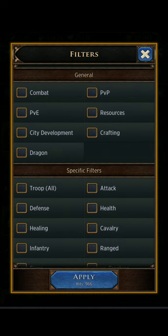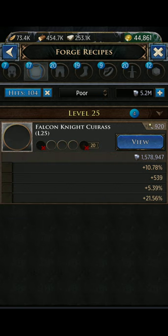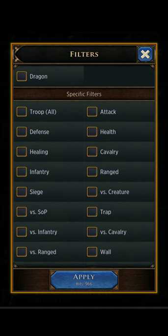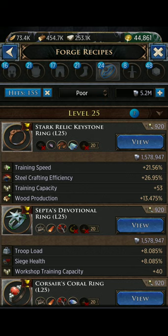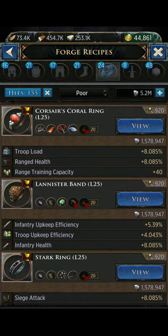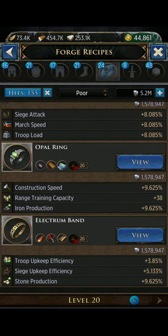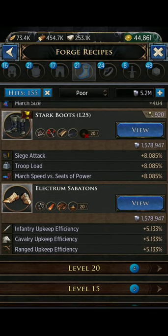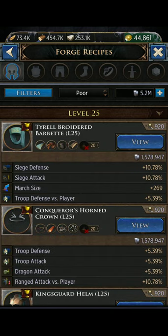If you notice at the top here we have filters. So if you say 'I need some cavalry attack gear,' you can apply the filter and the only thing it's going to show you is gear that has those stats you're looking for. Or if you say 'I just want gear that's going to help me gather resources faster,' you apply that and you'll notice under here there's gear that'll increase your wood production, increase troop load, how much troops can carry, iron production - that sort of thing. For rings and wood production, some of the gear in here will help you empty those farms and sawmills faster. That's how you use your filters.